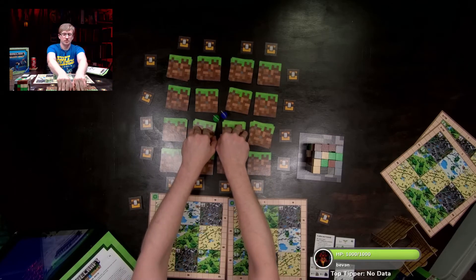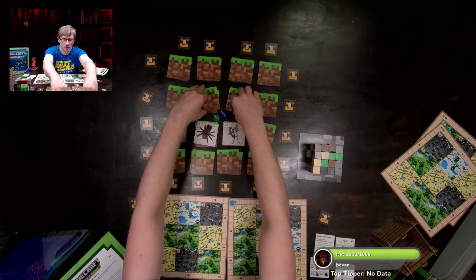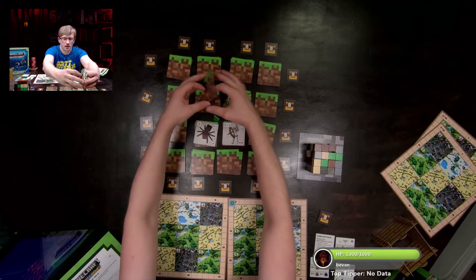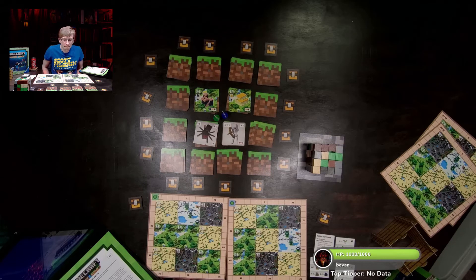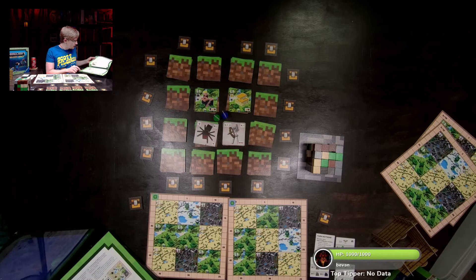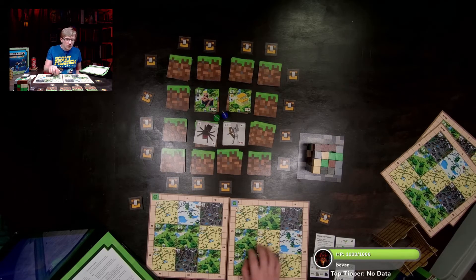Let's have Steve explore. We got a Zombie revealed. Looking at the action reference: blocks, overworld, build, fight, collect. You only need one heart to kill a spider. Steve is blue — here's all the blue stuff. To fight: reveal three tokens. One — already killed the zombie. Two. Three. Cool, I get the mob card.